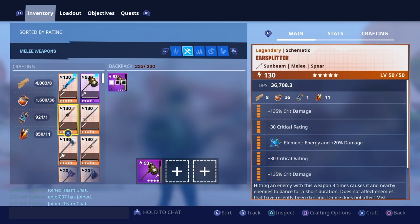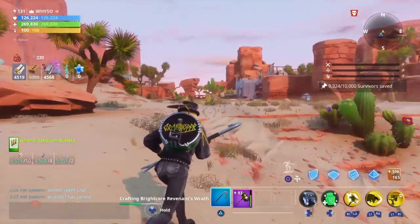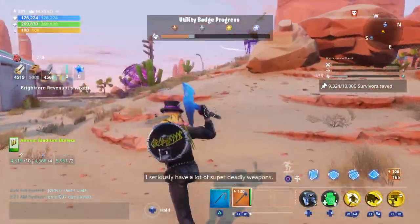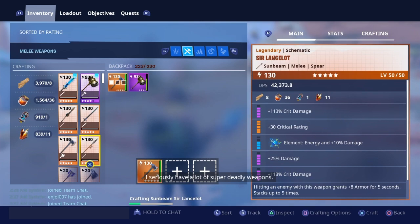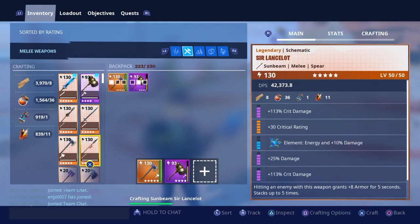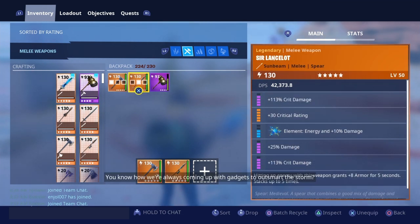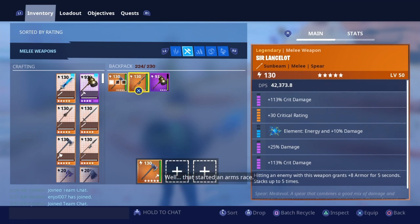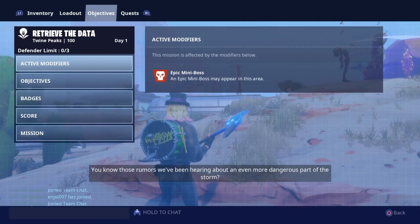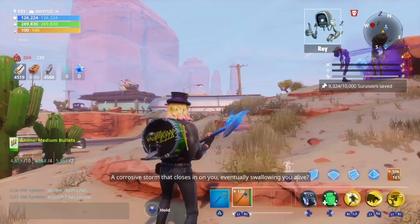Alright, I've got to craft an axe melee weapon. The hero looks sweet, I like it. If someone wants a free Sir Lancelot, just tell me in the comments and I'll give it to you for free — I did not mean to do that, whoops. Alright, axe eliminations have a 37% chance to grant Rockin' Riff. I got it, I got the buff!